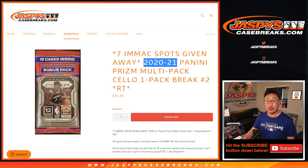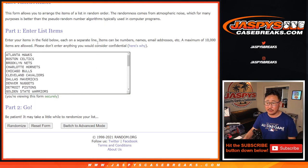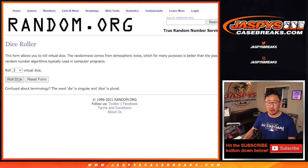This is 2020-2021 Prism Cello Packs. Big thanks to this group here for getting in on it. And there are the teams right here. Let's roll it, let's randomize it.